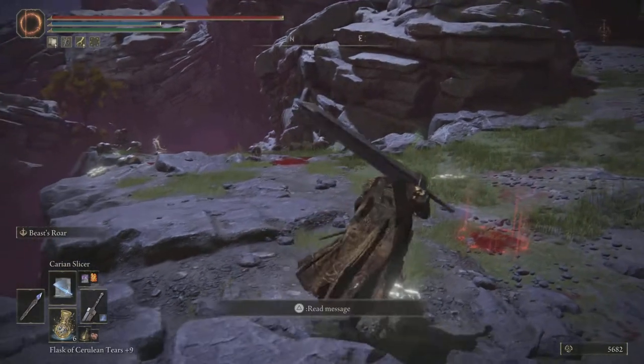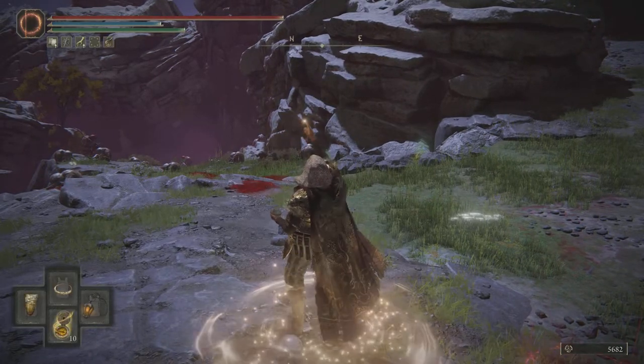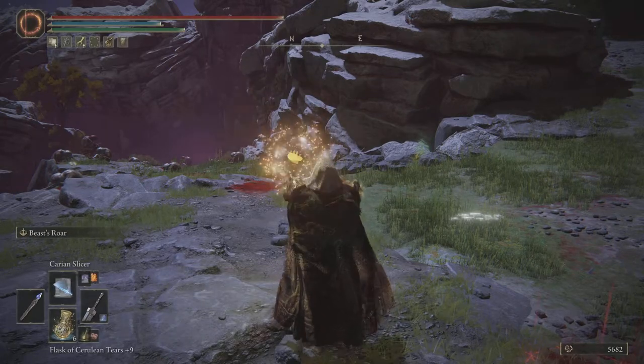So in order to simply do this, press triangle, activate the furled finger, lure invaders with the tongue.